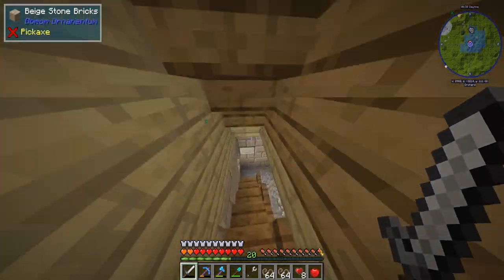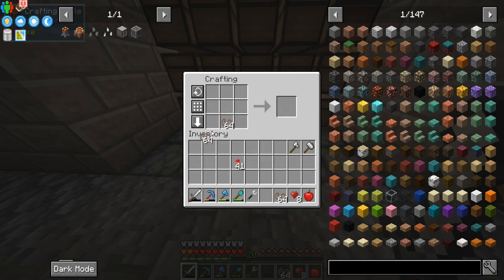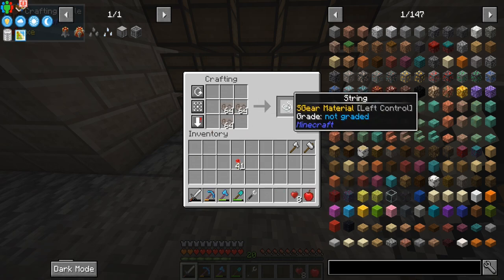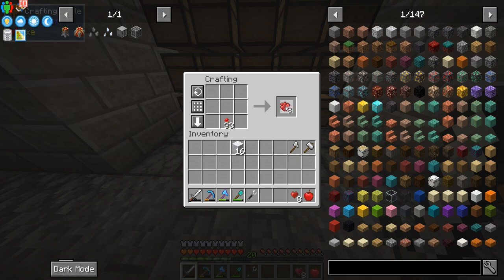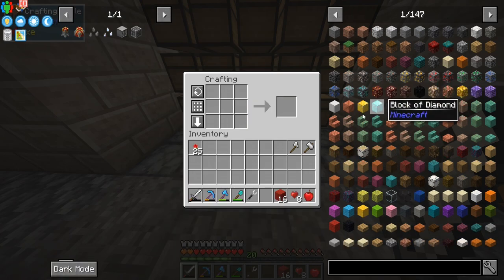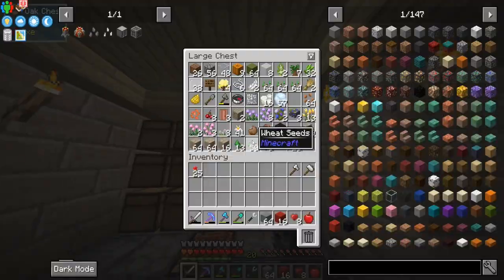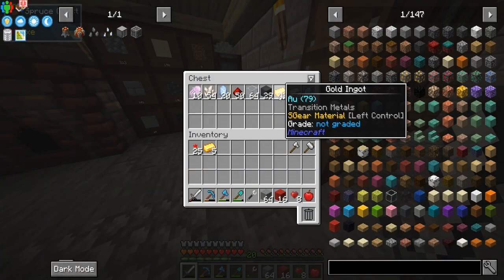Alright, let's get the party started. We have the industrial hemp fiber so we can make string, which will allow us to make some wool. I went around and found some roses so we can get some red dye, because you do need that for the Mystical Agriculture pedestal. We need some stones and gold and we should be good.